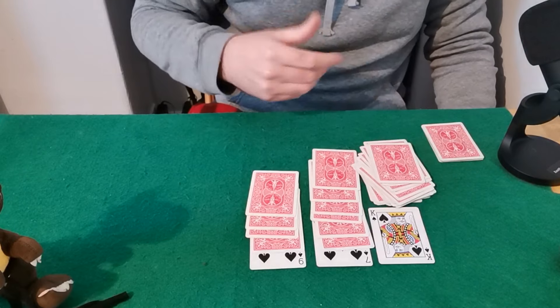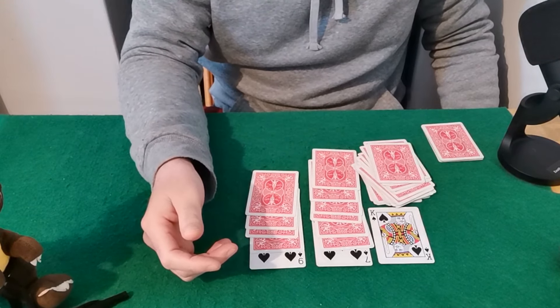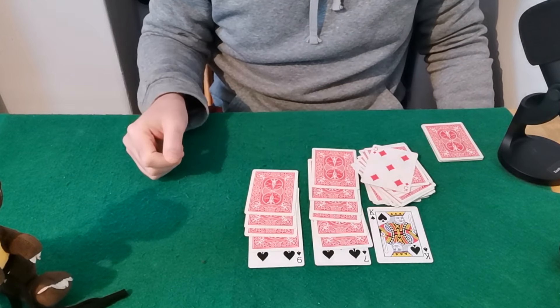The rest of these cards you can just place to the side. Now you can reveal your prediction — ask them to take it out of their pocket, whatever they want to do. And you know that's going to be the Five of Diamonds, and you can reveal this card is also the Five of Diamonds.